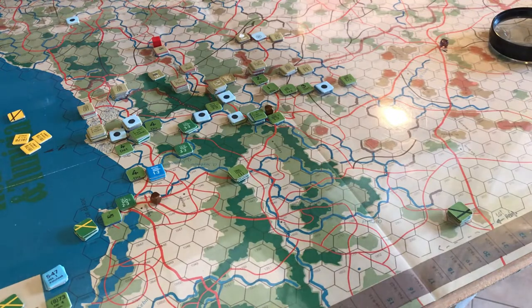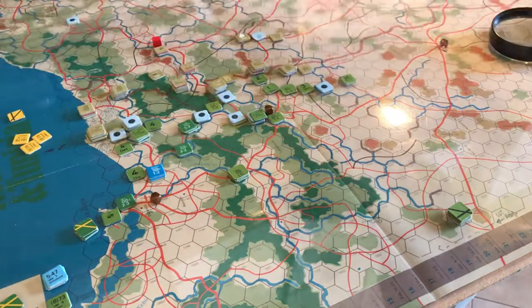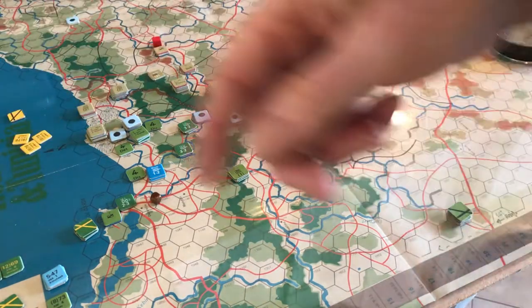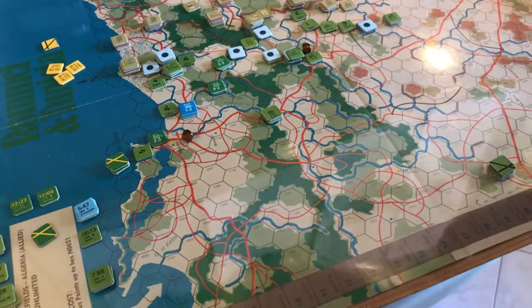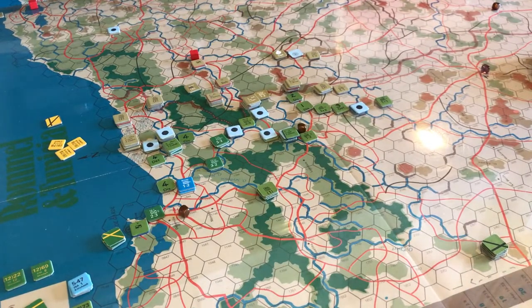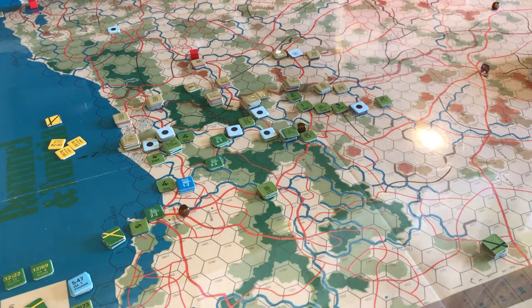We allocate air units to the strategic box — they're pretty much going to stay there. The Allies have a bit more they could add, but they must add bombers and fighters equally. They have Mitchells and Marauders available off-map in Algeria, but they don't have the Lightnings to protect them, so those still can't be added. The Allies spend six of their nine air points for the strategic box. The Axis are spending 12 a turn to match, which they can easily do at the moment.